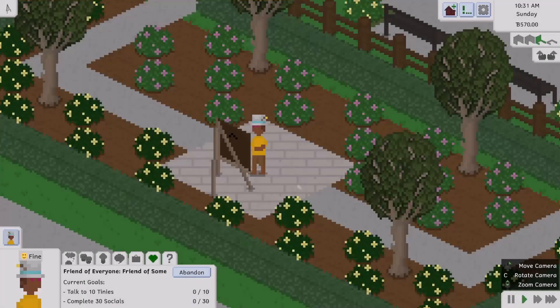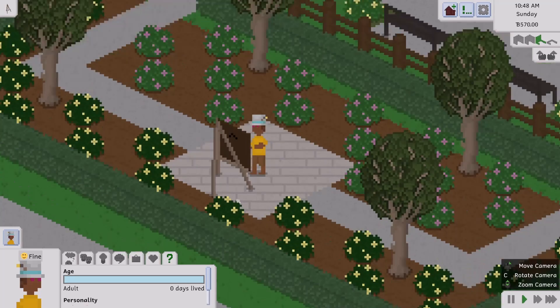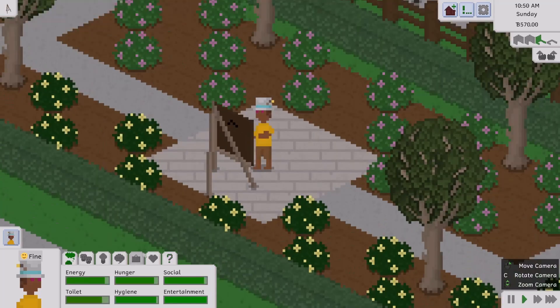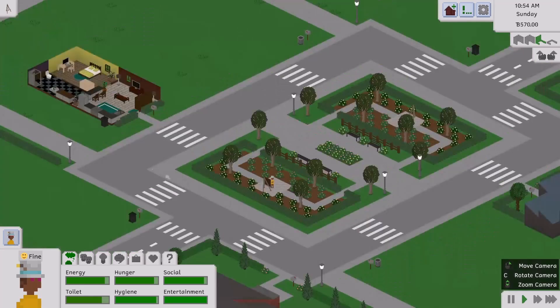We're going to do Friend of Everyone. And there are even little milestones like talk to 10 tinies, complete 30 socials. You can also adjust what lifespan you want the whole map to be on, which I thought was cool. The level of customization is great — you can make your own map, there are cheats, it's moddable, and people have already started creating mods for this game.